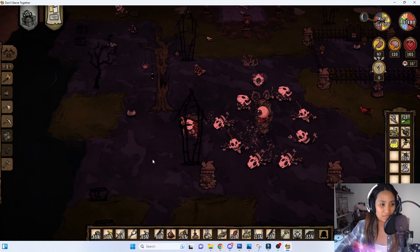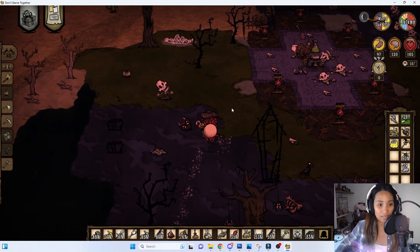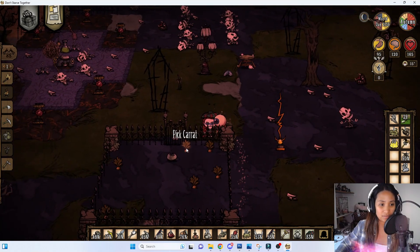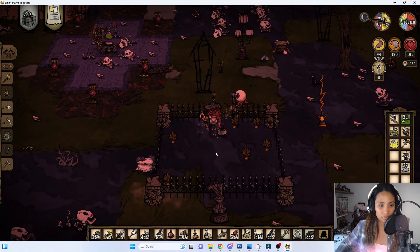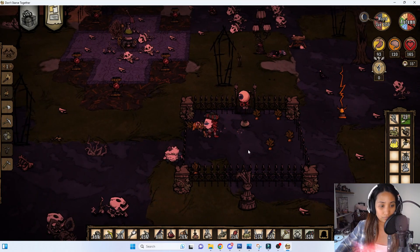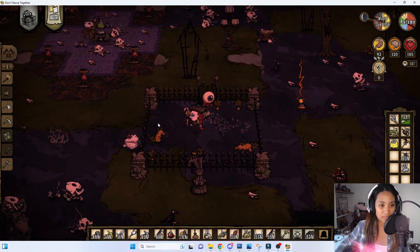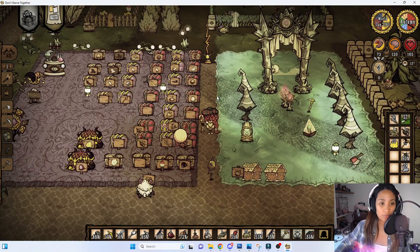I burnt all the structures in here to make it look like an abandoned town. We have a lot of spider heads, and this is where the lunar carrots are — this is their pen. They're kind of creepy so I just keep them here.